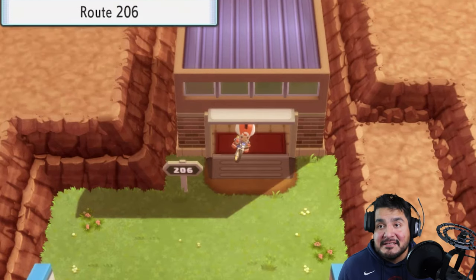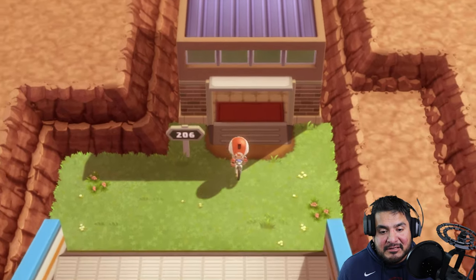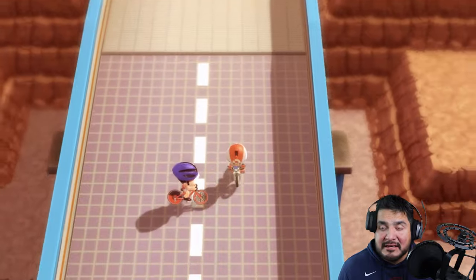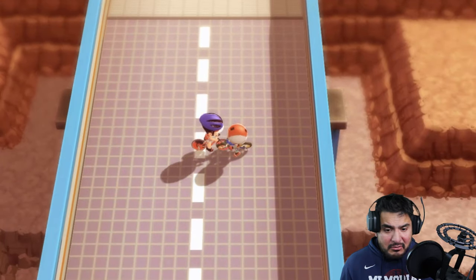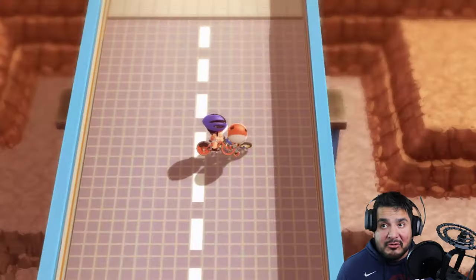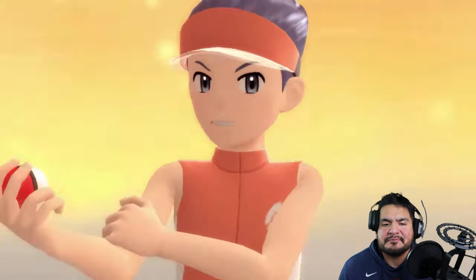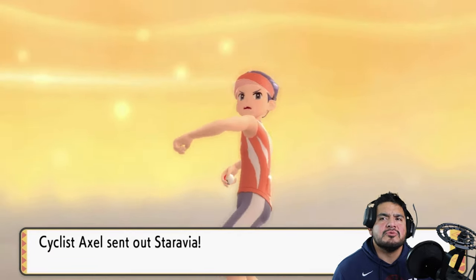Let's press the Select button and drive off into Cycling Road. The only way you can go through here is if you have a bicycle, and that can only happen after defeating the second gym leader. Going through here you're going to be battling quite a few trainers, so let's get right to it.